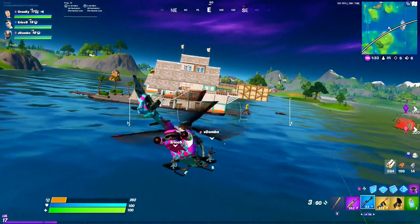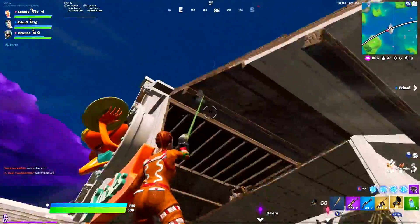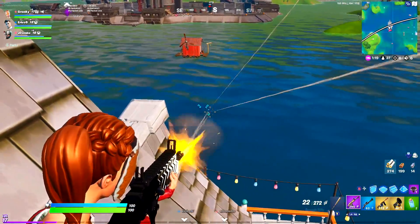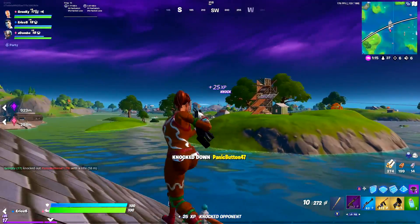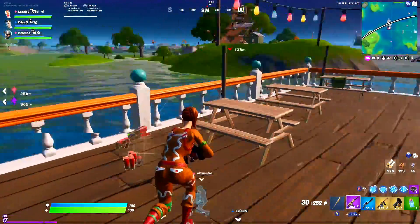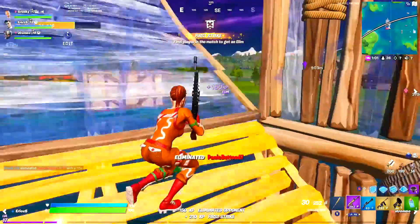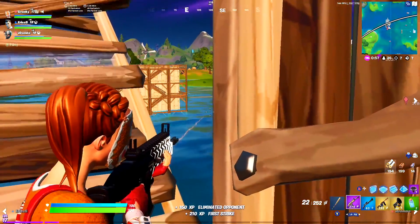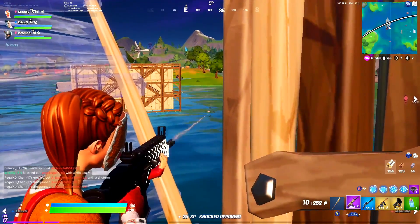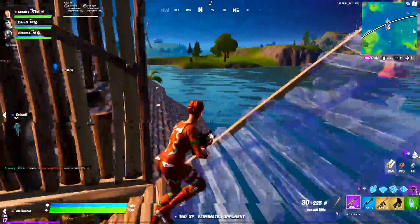When it comes to abusing aim assist with all these available SMGs, a lot of the stuff is the same as last season. The P90, rapid fire, and regular SMGs all shoot very fast and therefore have a super high DPS. The best way to take advantage of that is to get right up into your enemy's face and barrel stuff them. Even though aim assist was nerfed significantly on PC, on console it's apparently as strong as ever. As long as you're within about an arm's length of the enemy, even if they try to jump or strafe, aim assist is gonna basically follow them or at the very least nudge your crosshair in the right direction.